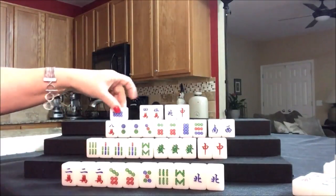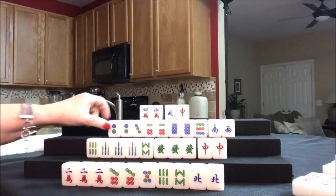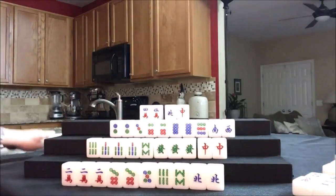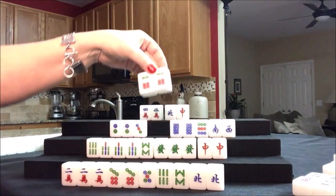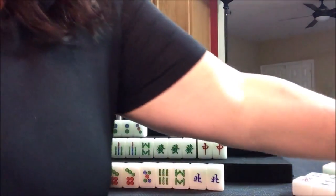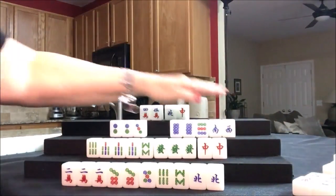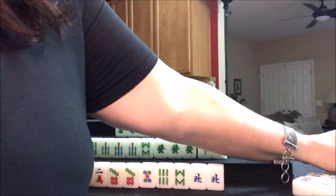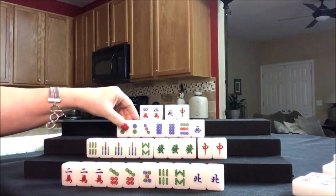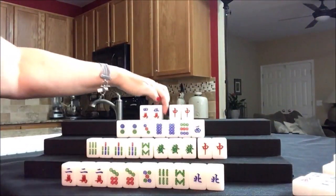Drawing for West - eight dot, nice, that's a good tile. Let's get rid of this eight crack, and now they're cleared to a half flush. Drawing for North - six dot, that's a discard. We're going to Pung it. Four West. South has been thrown a few times - three times, that's the last one. Drawing for North - red dragon. We're going to discard a North, and they're ready to win on either a three crack or a five crack. North was thrown - we can Pung it for East.